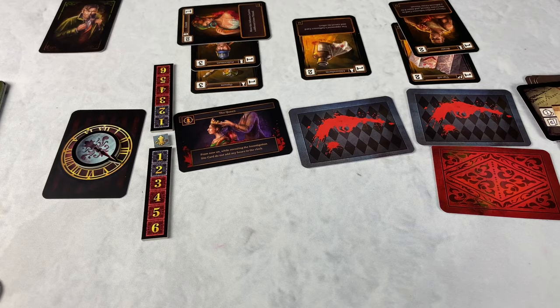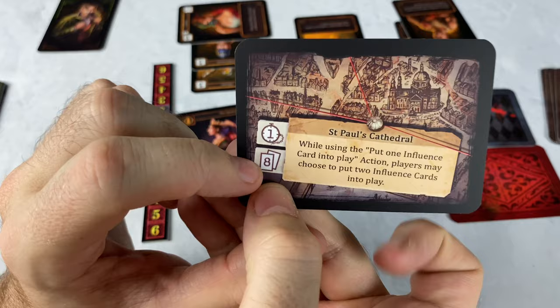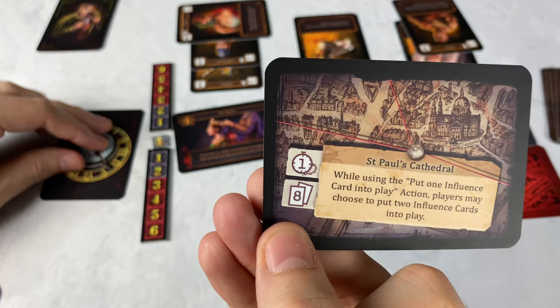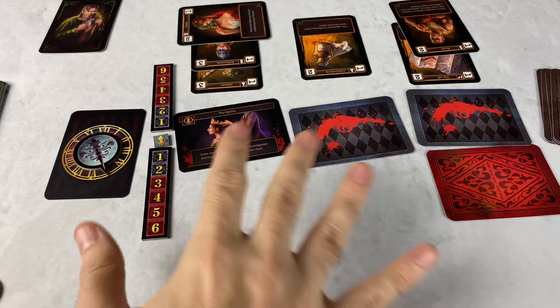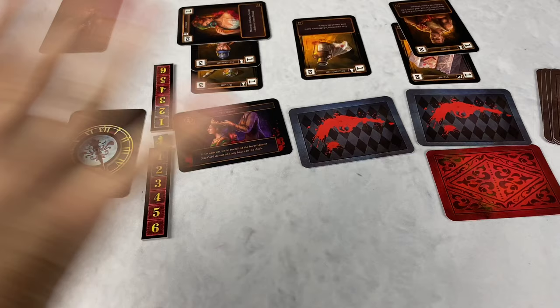The next turn begins with a new location reveal. St. Paul's Cathedral, for example, lets players put down up to eight cards — a higher card rate — and it also advances the clock one more hour. Pretty much every location advances the clock one more hour. One thing about this game is it plays very quickly — you'll find it hits midnight probably in about three turns, maybe four tops, depending on how many total rounds you play.